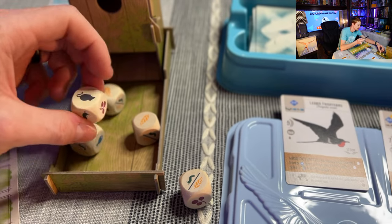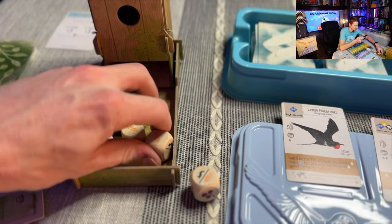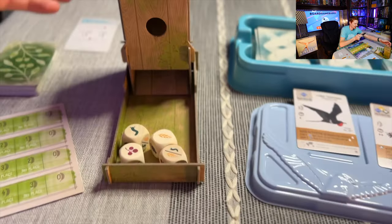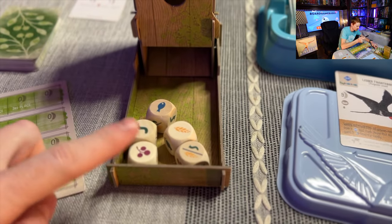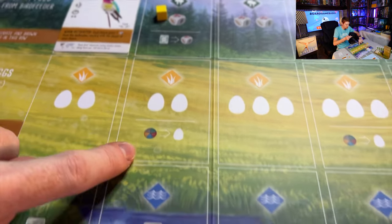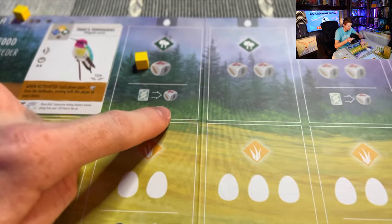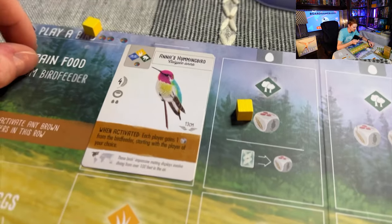If there's ever only one symbol type left in the feeder — say everything shows wheat — you can choose to take all the dice and re-roll them. It's a fun part of the game; there's a little birdhouse to roll them in. After rolling you have lots of options again. Some bird powers let you pay a card, pay any food, or pay an egg to gain a secondary food, egg, or card from the feeder action.